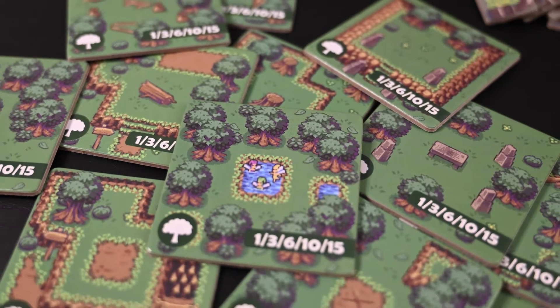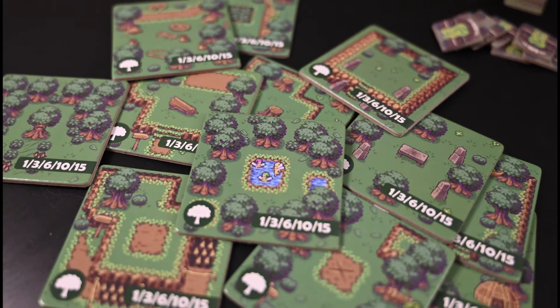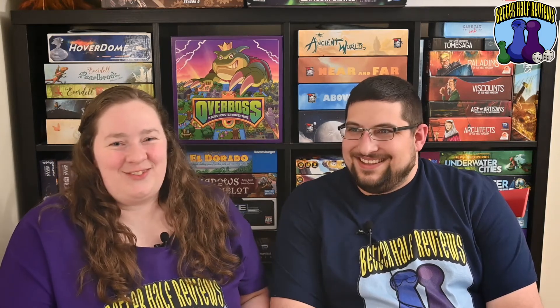Something else worth noting is that within each terrain tile type, the individual tiles are all slightly different — they have different pictures or setups. They could have easily made them all the same, but instead each one is unique, so sometimes when you're drawing a tile you notice little details like fairies or little Star Wars-y type references. It just makes the game look more appealing.